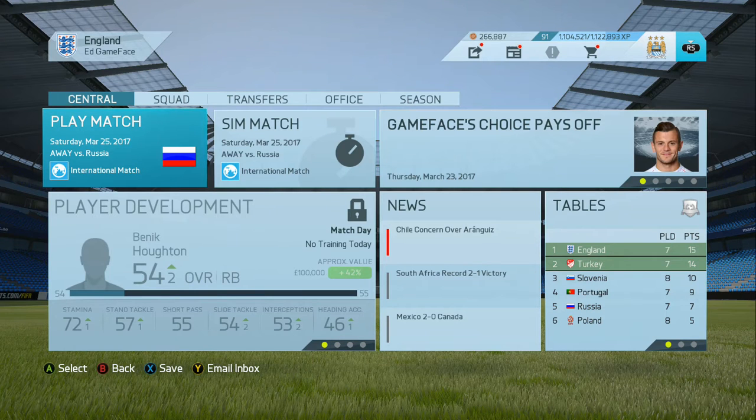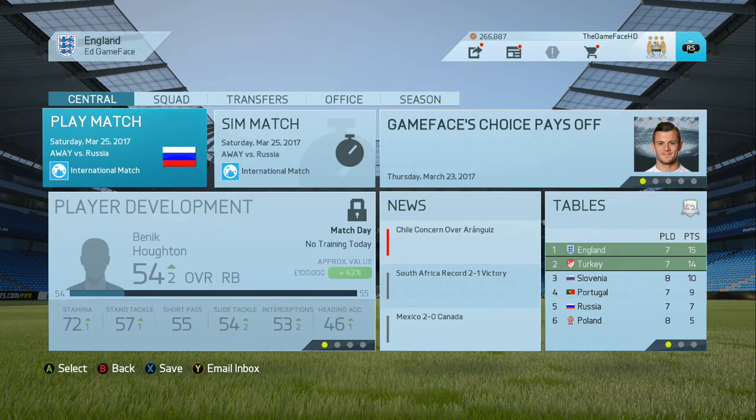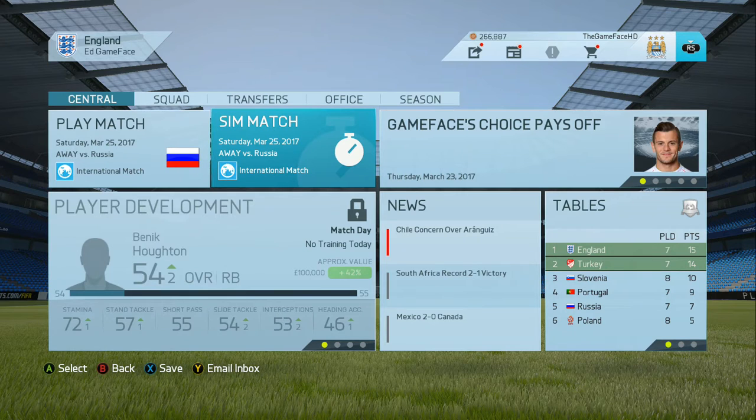Hey guys, it's Gameface here and welcome back to episode 5 of my England career mode, otherwise known as Roy's Replacement. In today's episode we are going to be playing the game against Russia to hopefully try and extend our lead in front of Slovenia and also Turkey as well, and progress up the league table by getting more points. We are currently top at the moment, so let's try and maintain first place. We'll then move on to some other international games, but we will have the summer transfer window before those appear. The next one after this is in September.